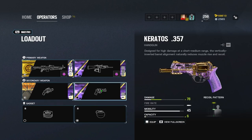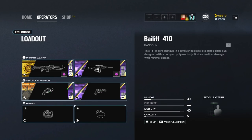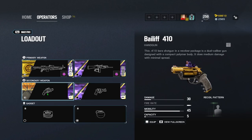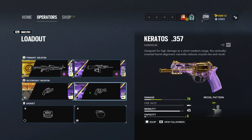Now let's talk about the Bailiff. A lot of people might bring the Keratos, which is fine, but the Bailiff is to the Keratos what the ALDA is to the ACS12. The Bailiff allows you to make rotates, lines of sight, and set up the bomb site so you can use your Maestro cams and open angles as effectively as possible. Attach the laser to it — if you guys struggle using the Bailiff, that is the first thing to do, and I'll go over tips on how to use it efficiently later.